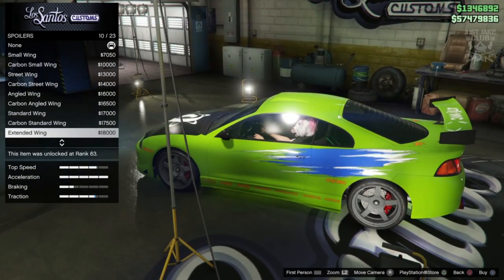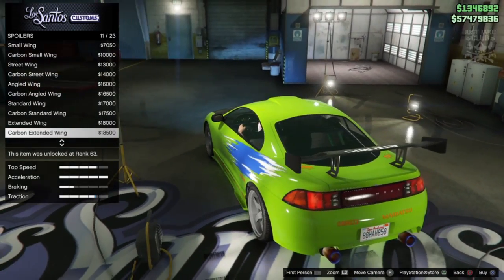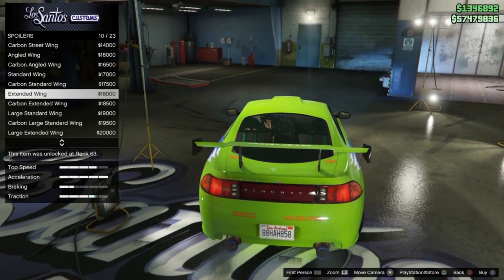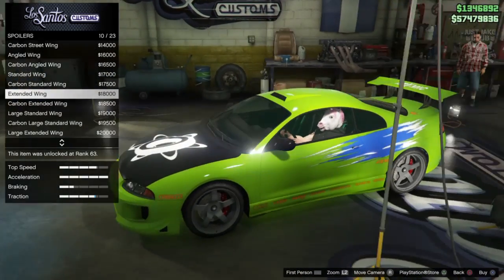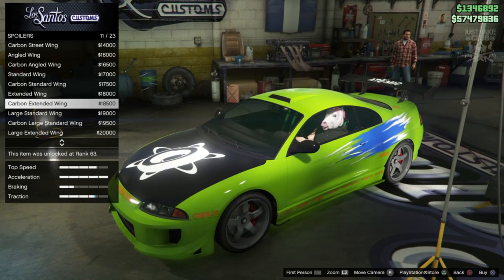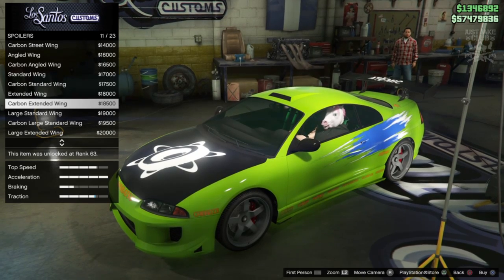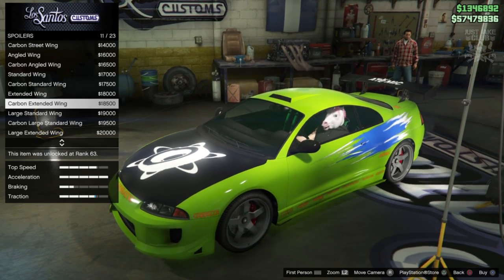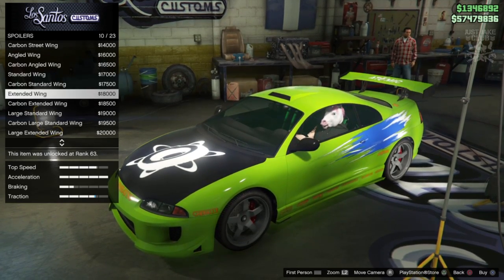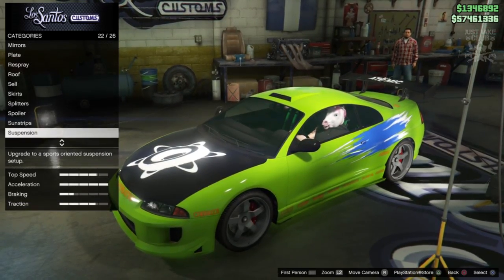You get two options: you can get the extended wing in green or in carbon. Either way it's not perfect because you'd need it in silver to match the movie. It's up to you guys - extended green or carbon extended. Personally I think the carbon looks a little bit nicer and it matches the hood and mirrors. Green also looks cool, but for me I'm going with the carbon extended wing.